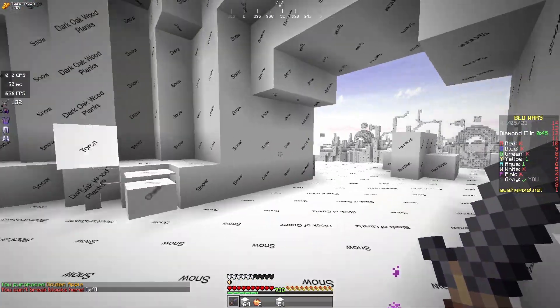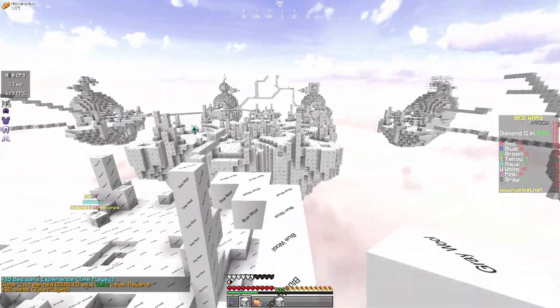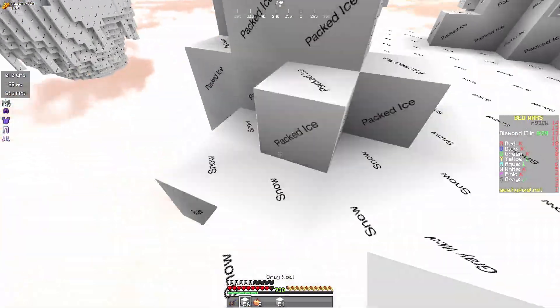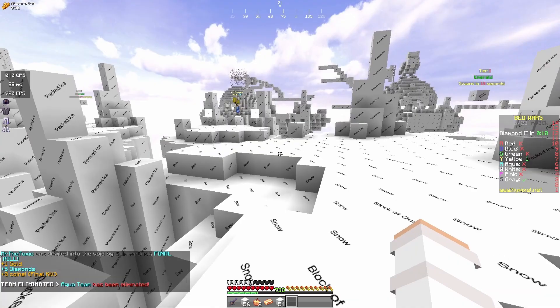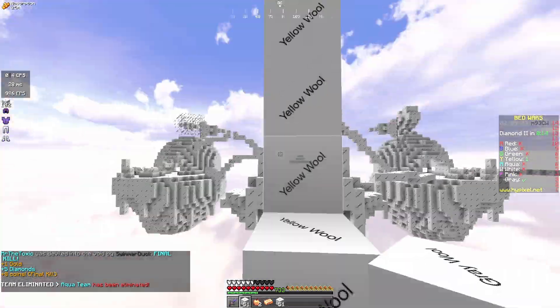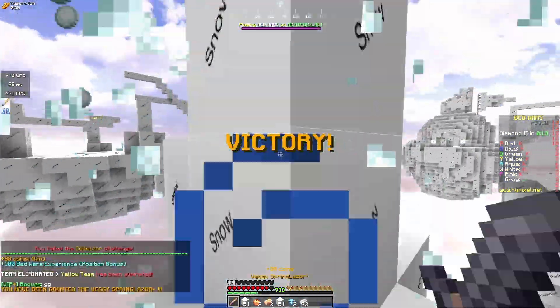Look at this. Oh my god, it looks like it could be a piece of grass. Oh, good fight sir, you tried. Alright, and yellow team has been located. We don't want any yellow teams going for my bed. GG.